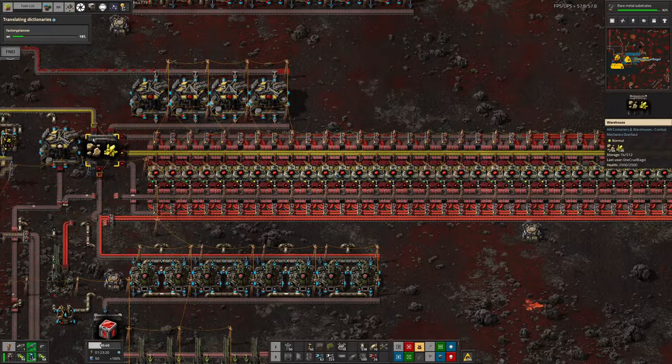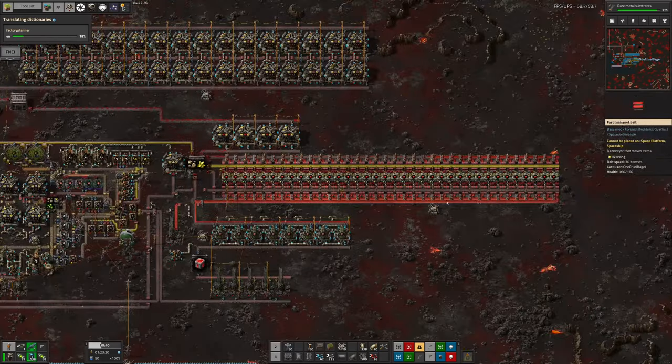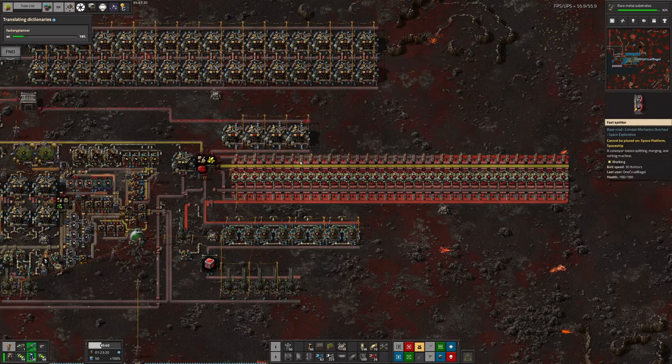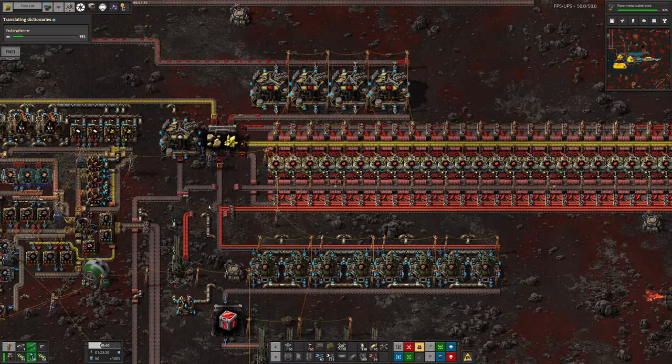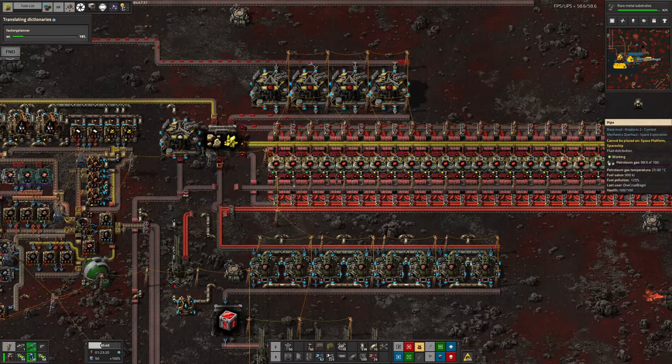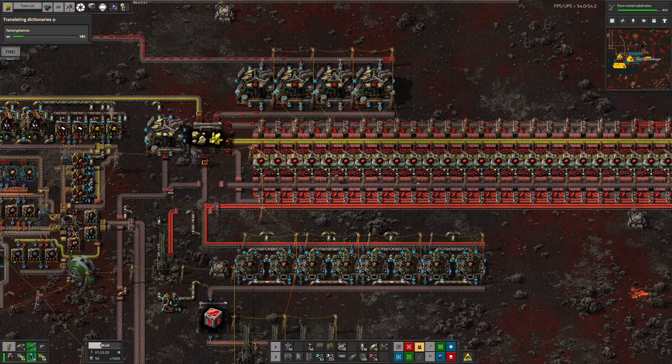Basically the way this works is that we feed out all of the crushed along the top here until it backs up all the way, and then that gets turned into the enriched vulcanite, which then fills up the belt along here. When this backs all the way up and these all fill up, then eventually the crushed will back up all the way in, dribble out, come down here, and be made into the vulcanite cubes. So yes, the system works.